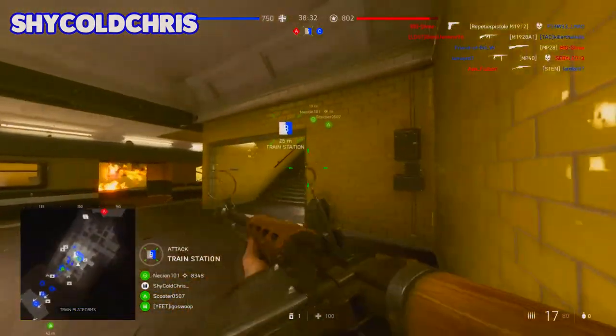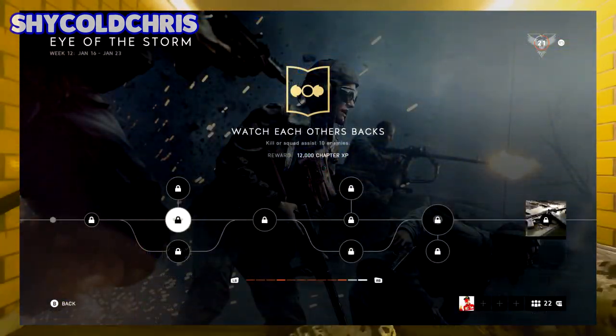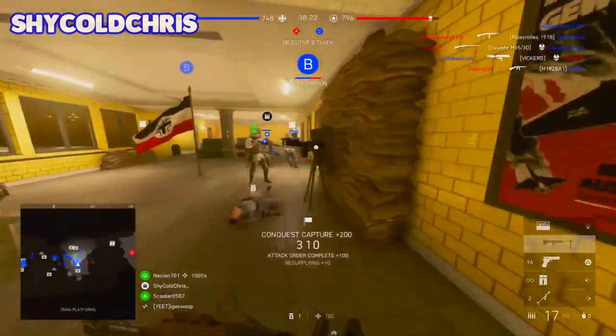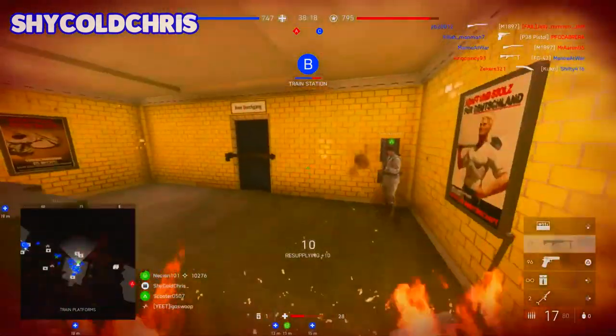The middle assignment requires you to kill or squad assist 10 enemies. You can just get the 10 kills by yourself — it's not a round-based assignment, just across any game. So just get the 10 kills by yourself and it'll be done in no time.